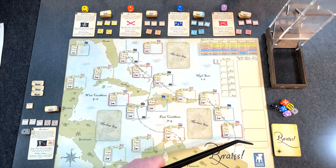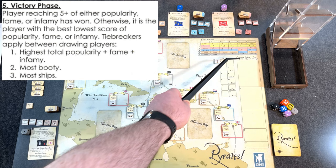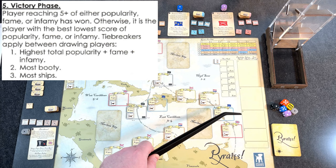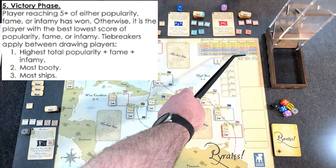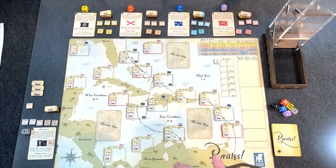Victory points are super simple. The victory point track on the right goes from one to five. There are three tracks — one for popularity, which is accruing and spending gold; infamy, which is successful raids; and fame, which is successful piracy. Once a player gets to five they win. If no one reaches five, you check who has the highest of their lowest number across all three tracks, and that player wins.